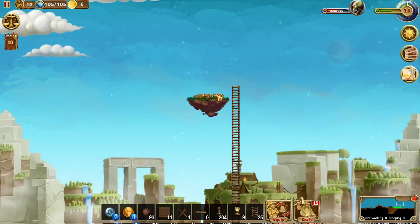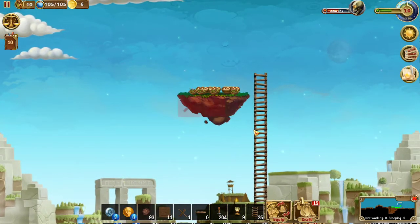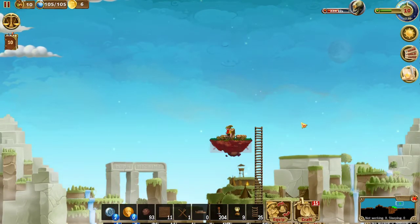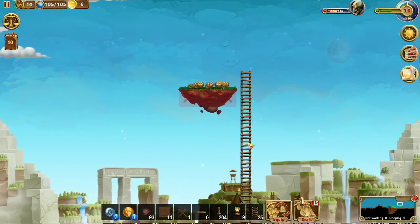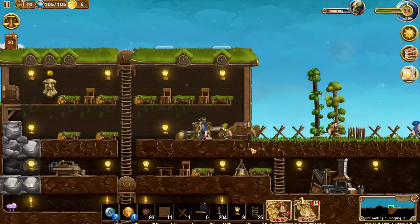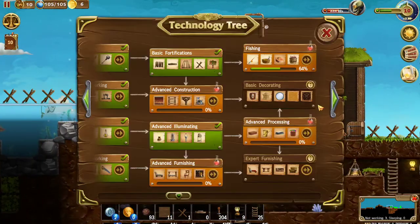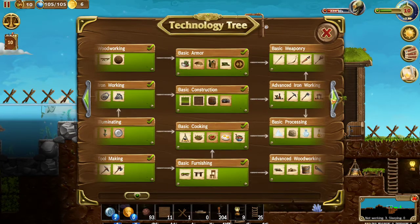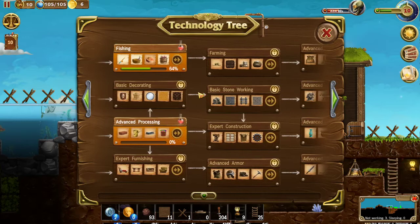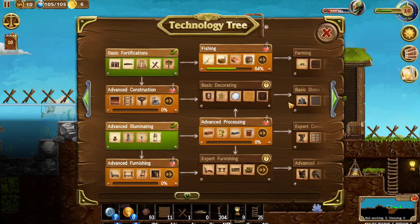We'll tear this down and get our ladders back - actually maybe we leave those up just in case it comes back and there's more rewards for us to get. We got plenty of wood, so we can always build more. How are we doing on everything else? Let's go back and check our tech tree. About 64% of the way through fishing, and fishing will unlock farming, which we need to start growing some food. Got advanced illumination done - so now we need to do advanced construction.